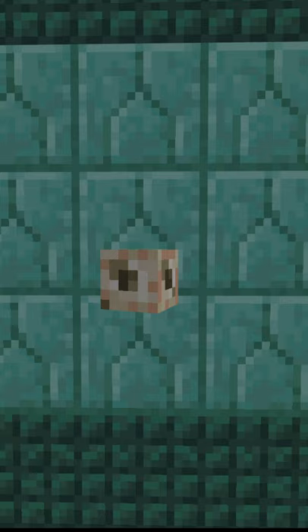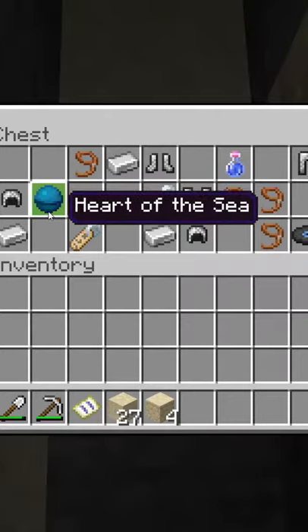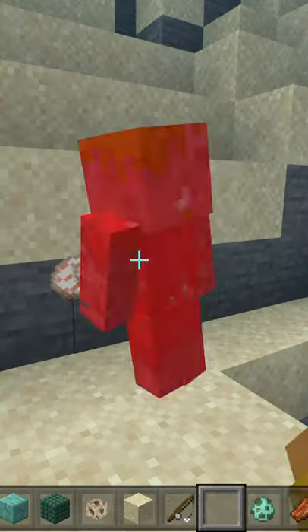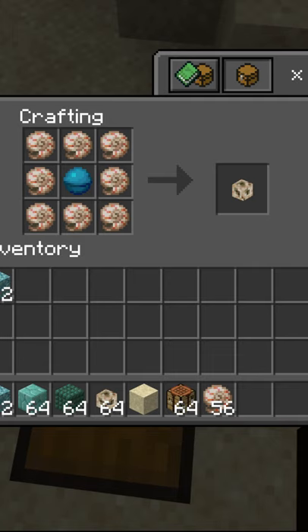First, to make the conduit item, you will need a heart of the sea that can be found by digging up buried treasure. Then you will need 8 Nautilus shells, which can be gotten by fishing or by killing drowns that have them. Then craft it like this.